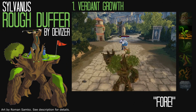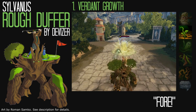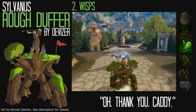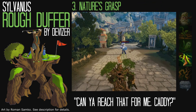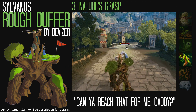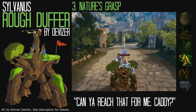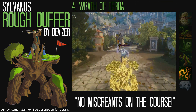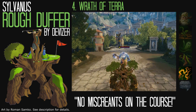For Verdant Growth, his first ability, Silvanus would throw a golf tee at the target location, which would sprout into a flag, and the AOE would look like a golf green. For his second ability, Wisps, he would resupply his allies with golf balls, while pegging his enemies with them. For Nature's Grasp, his third ability, Grover would reach out with an extendable ball grabber. And for his ultimate, Wrath of Terror, the Earth would erupt with sand, roots, and cattails.